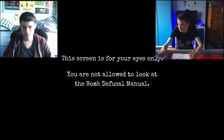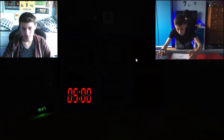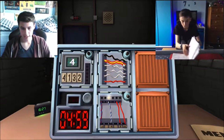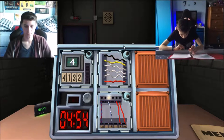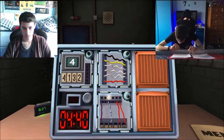Give me a simple one first. Because you're a simpleton. Like buttons, wires, anything like that. We have wires. Okay, what wires have we got? Black, yellow, white... How many? Six. Is there any yellow wires? Yes, one. There's exactly one yellow wire. Cut the fourth wire. Yes.